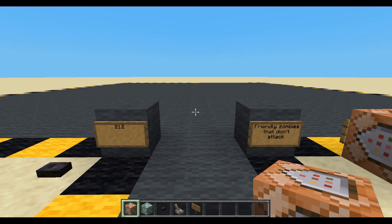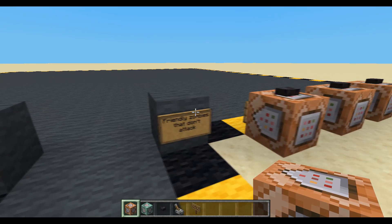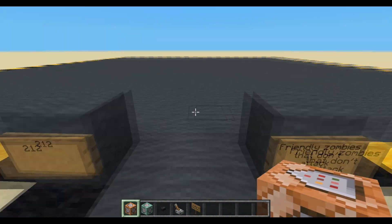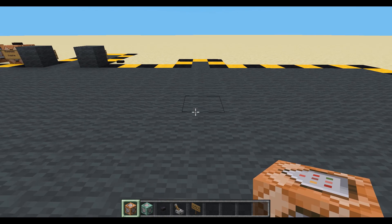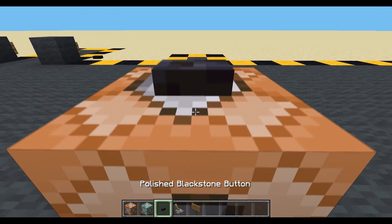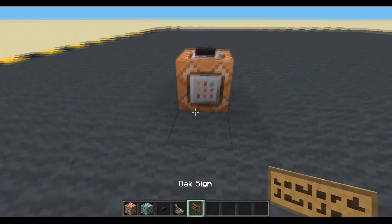Hello and welcome back to episode 212. Today we're doing friendly zombies that don't attack. You can probably use this for other mobs — we'll do a little test later. We're going to be using teams, and the idea is we'll just put the zombies on the same team as the player.